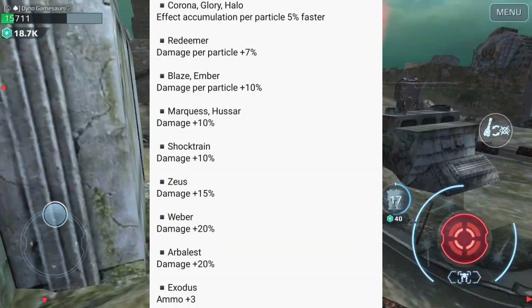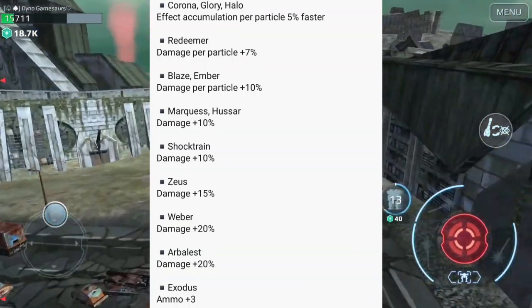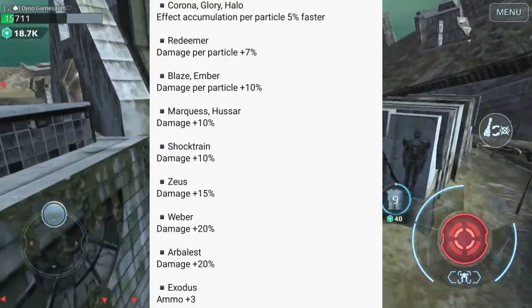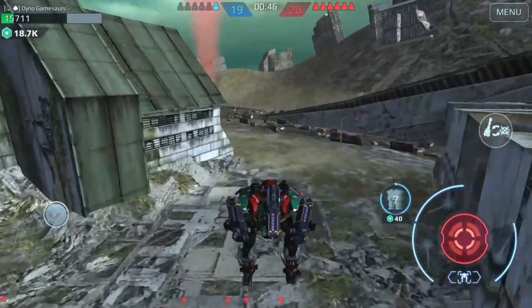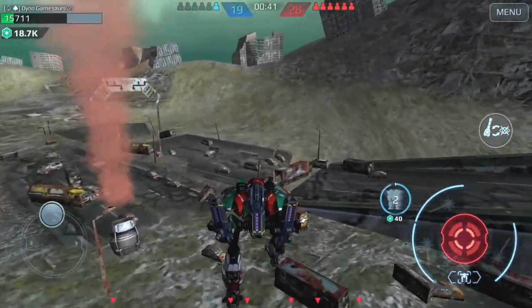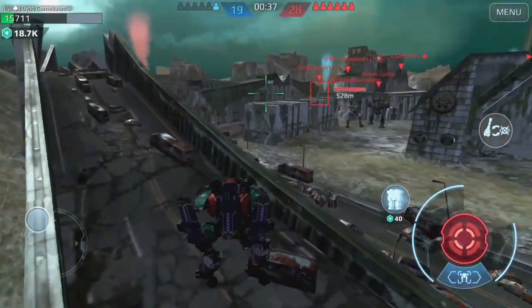I have so many notes here — Pixonic dropped the ball so many times with this list. The first set of weapons getting a buff is Corona, Glory, and Hero. They are getting an effect accumulation buff. This set of weapons does not need an effect accumulation buff — what they need is damage.